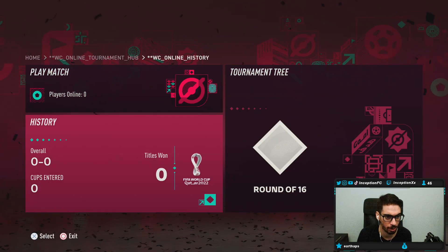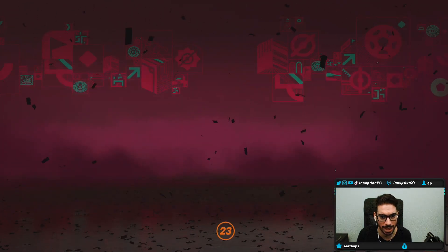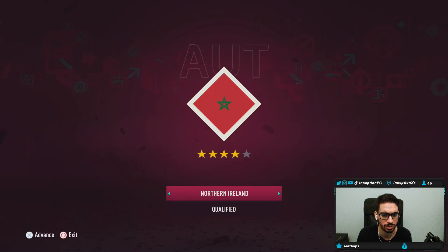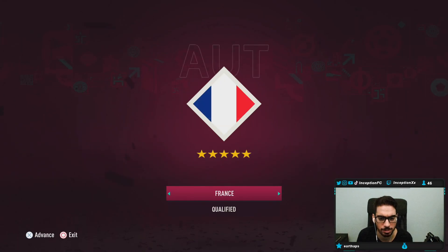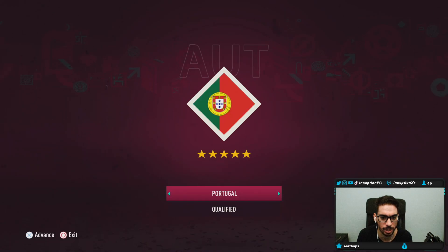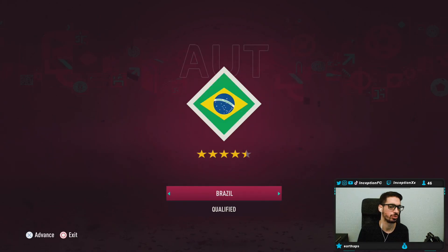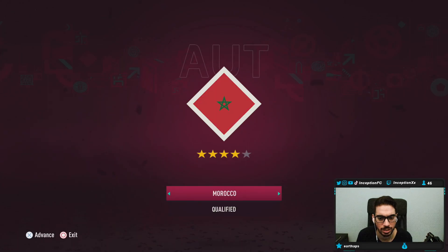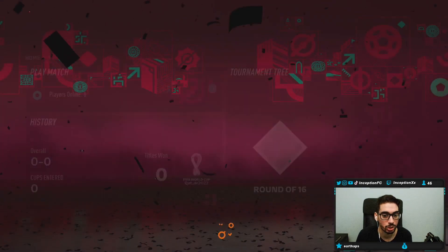It shows your history in the bottom left. If you go into play match, you can choose all of these specific teams that are available — Qatar, England, Austria, Croatia, Denmark, Finland, Portugal, Sweden, Ukraine, Wales, Argentina, Brazil, United States, China, and a bunch more.